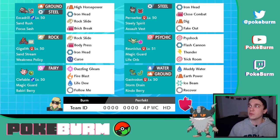Reuniclus is our Trick Room user. It also gets Flash Cannon, which is going to be boosted by Steely Spirit if Perserker is also in the field. Gigalith is Weakness Policy, so while they're attacking Excadrill, Gigalith is sitting there using Curse and getting defense boosts, so that if it gets hit by Weakness Policy, its attack goes crazy high. Clefable is there literally for Durants.